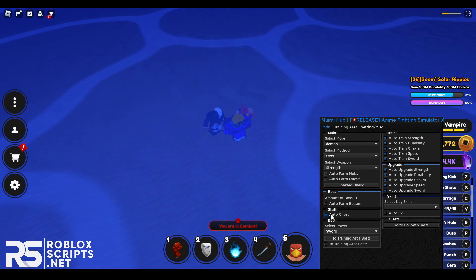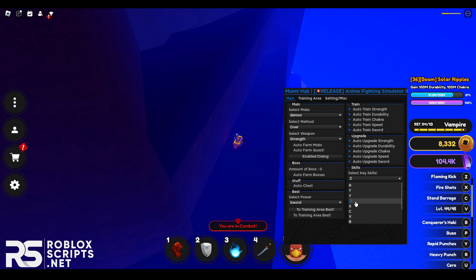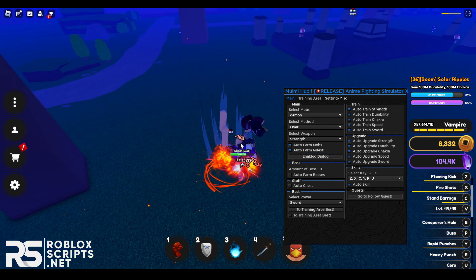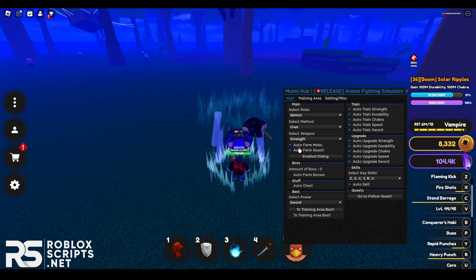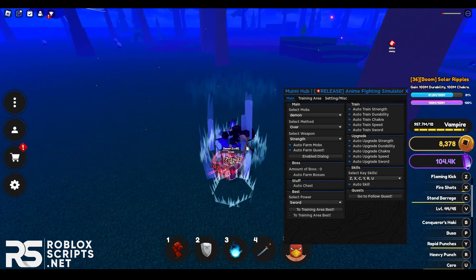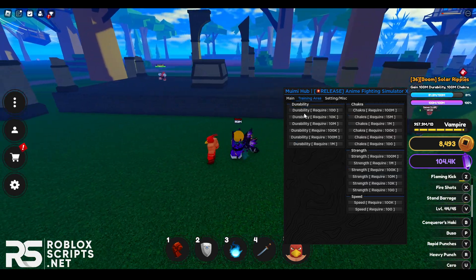In the Skills tab you can auto-use your skills and select which keybinds your skills are on — Z, X, C, Y, R, U — then enable it and it will auto-spam the skills while auto-farming mobs and quests. There's also an Auto Quest feature — it will auto-complete and auto-farm quests. I'll just disable that for now.